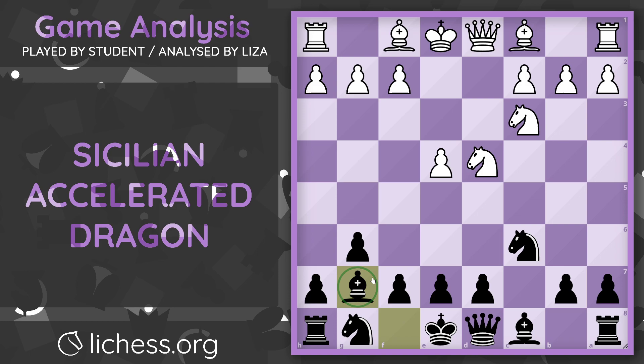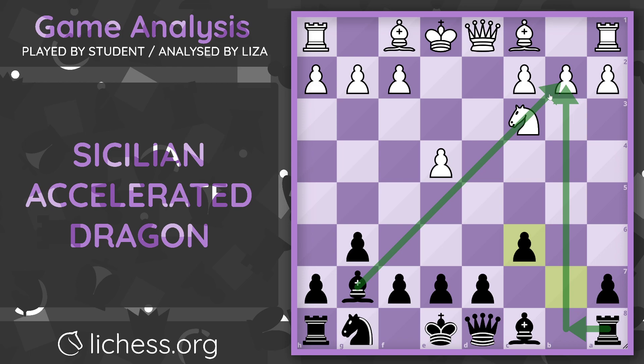Now the knight is under attack twice, so white has to decide what to do here. White can play knight to b3, which is a very commonly played move, and another move would be bishop e3 — bishop e3 is mainline. Instead, my student's opponent ended up capturing on c6. Now in this position, capturing on c6 is really not a good idea because it helps in the dragon. The b-pawn captures the knight back, opens up the b-file for our black rook, and we can use the bishop — and with the help of the rook and the bishop, we will be looking towards this target.